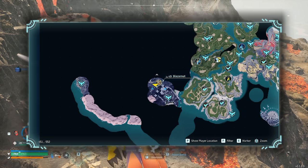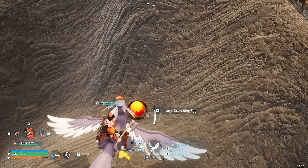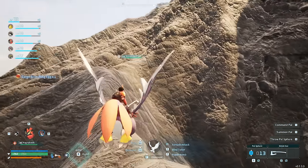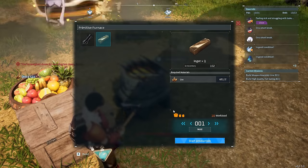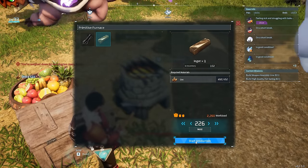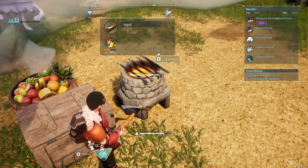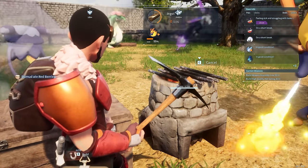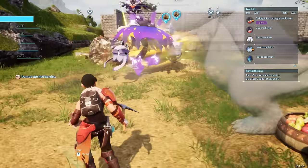I couldn't see the Blazamut from where I was, but I learned later on that it's actually hiding inside a cave. Blazamut is actually a really strong PAL — probably one of the strongest fire PALs in the game. But we'll get to see more of it later on. It was time to go back to the base, break open some eggs, smelt some bars, and do some general base progression.